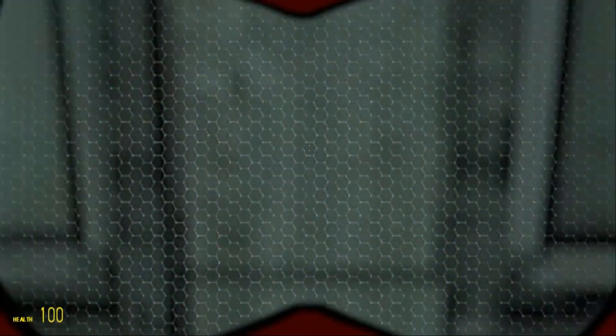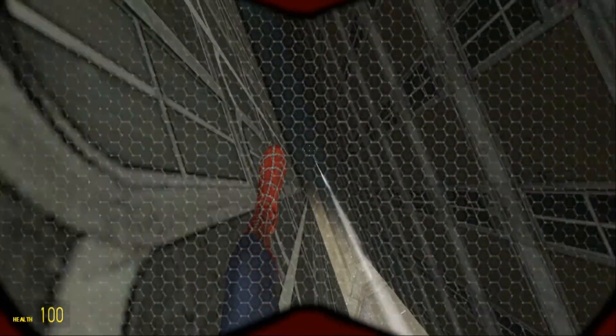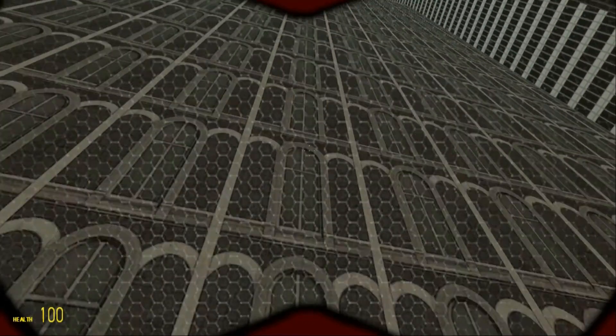Before getting into web-swinging, I just wanna say that if you hold E on buildings, you can wall climb. Also, you can jump from walls too. So basically, if I go down here and hold E and look at the other wall, I can basically wall jump, and I think you can get up a wall faster this way.